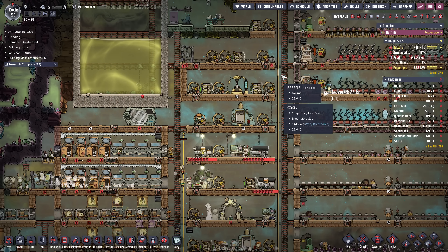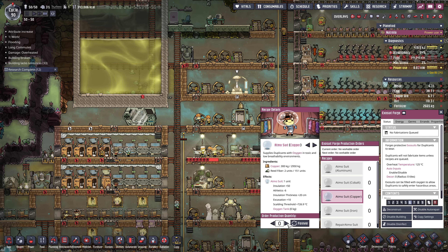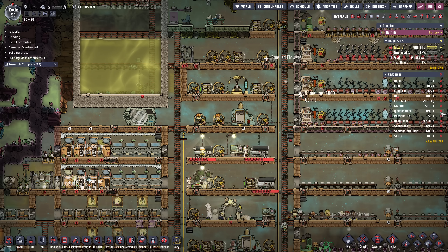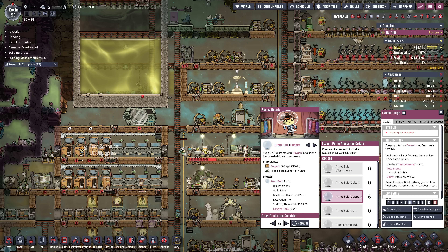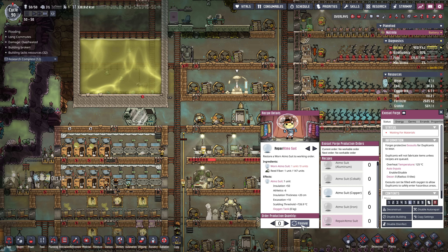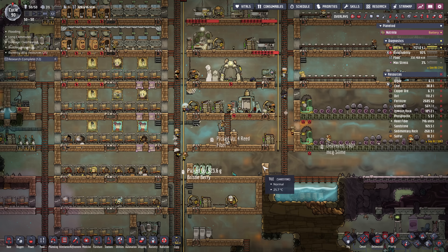These suits are slowly filling up — we need to make some more. The exosuit forge is up here somewhere. Copper suit — we have a decent amount of copper. We'll make six more suits for now. How much reed fiber do we have? 151. The suit looks different — this is new. And the repair atmosuit — I want this forever. Takes reed fiber.